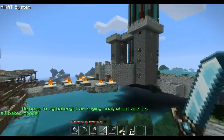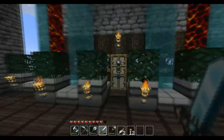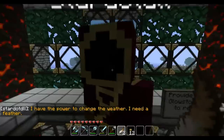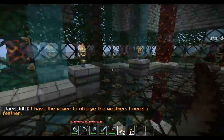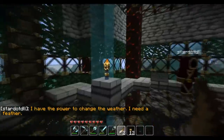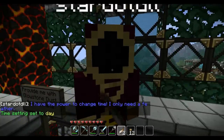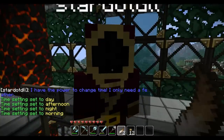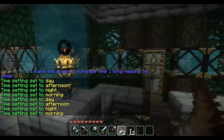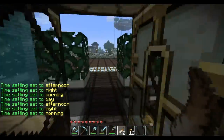I also added wizard NPCs which are able to change the weather from rain to sunny skies, and change the time to whatever you wish. So I can change the time to anything I want using a feather.